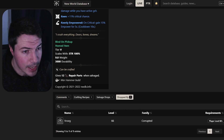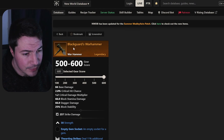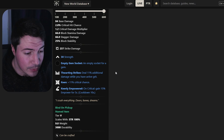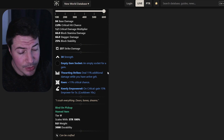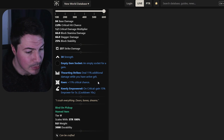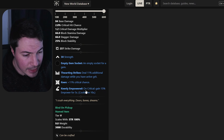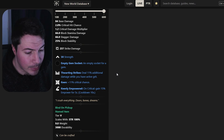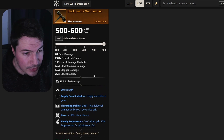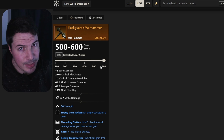Moving on to the next warhammer — this one is also a favorite. It's called the Black Guard's Warhammer. It comes with strength and thwarting strike, so you deal additional damage if you have active grit. Since you're probably going to go 300 strength, you're probably going to have that buff really consistently. It also comes with keen and keenly empowered for extra damage. This will drop from Tempest Heart, the dungeon in Shattered Mountain — really good and easy to farm.